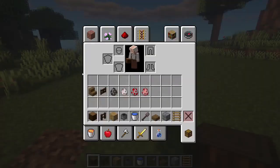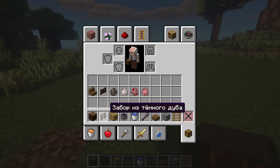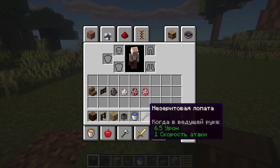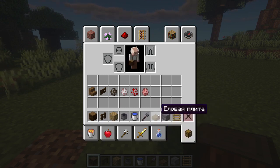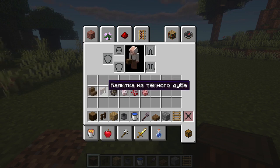Here's the amount of resources we need to build this pen. You will need a spruce log, a fence made of dark oak, oak boards, a cauldron with water. We will also need any shovel to create trails, a half block made of spruce, some stone bricks, and a ladder to climb to the second floor.